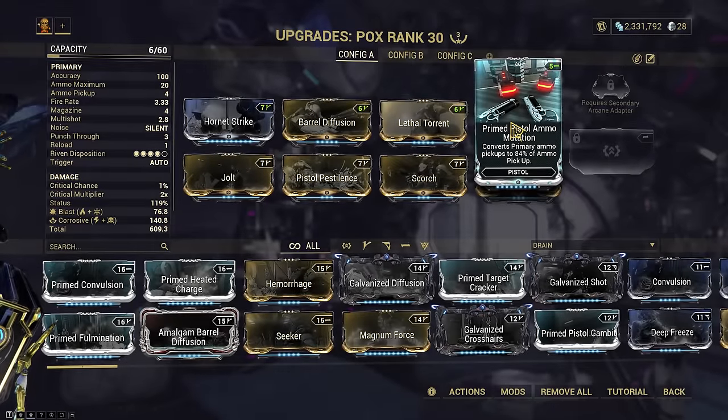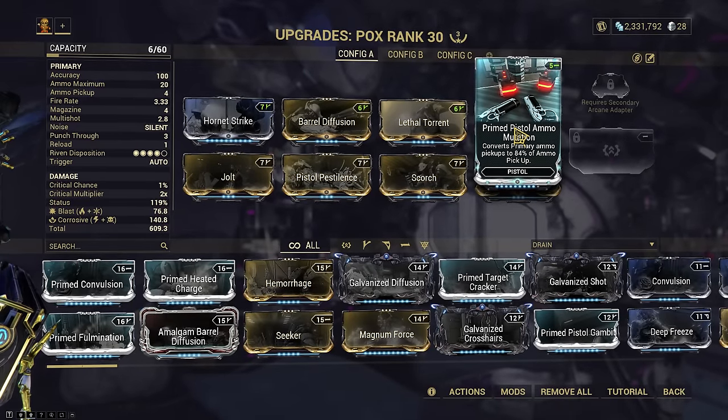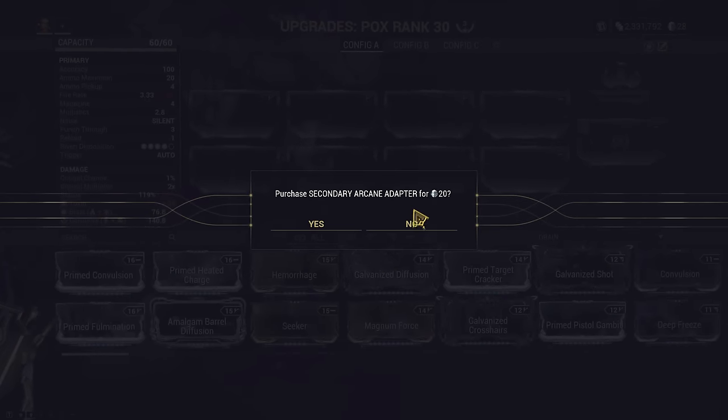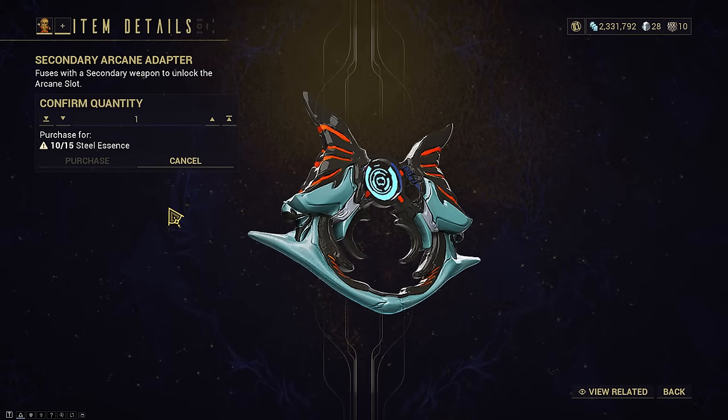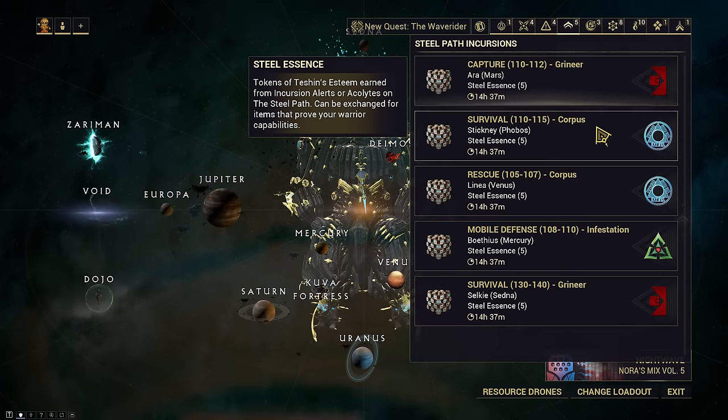Oh wow, mutation in a mod slot — yeah, that's a 2017 build alright. Let's get into that. I don't have any. Hello Tesshin, I require one of your secondary adapters. I don't have enough essence. What do we have? Capture — that'll do.